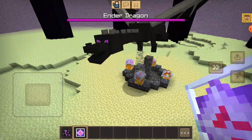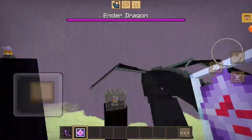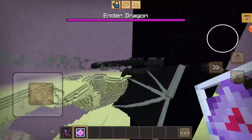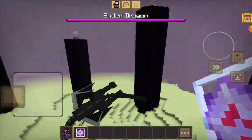The Ender Dragon can make a magic potion that kills you and shows a message — what people are killed by is shown as killed by Ender Dragon using magic.